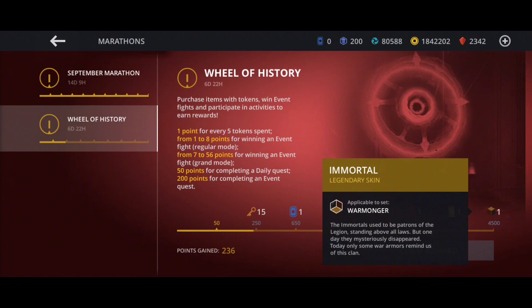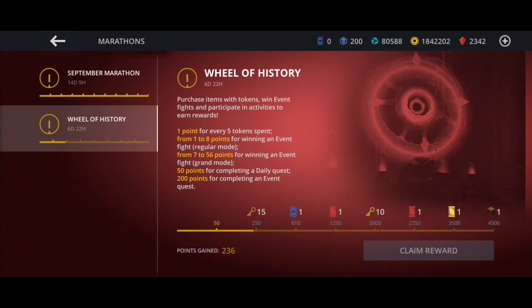The final reward is the immortal skin for the Warmonger set itself. The way you get points for this event is simple: one point for every five tokens spent, one to eight points for winning a regular event, seven to fifty-six points for winning a grand one, 50 points for completing a daily quest, and 200 points for completing an event quest.